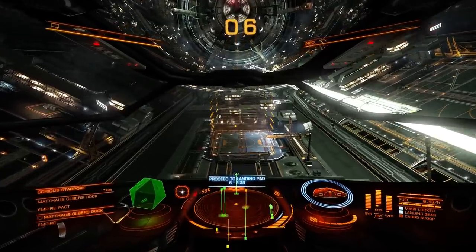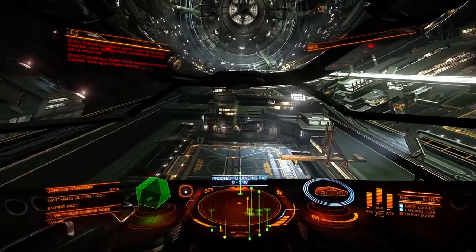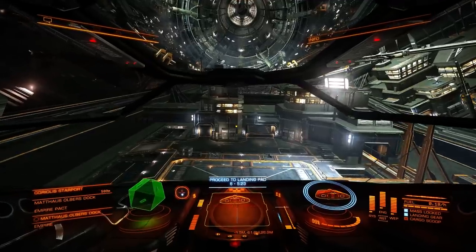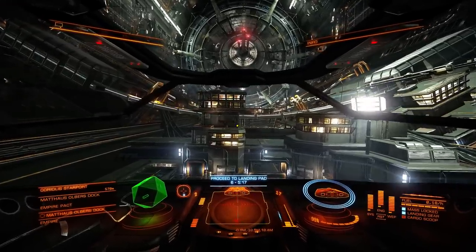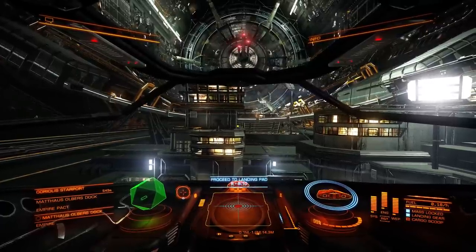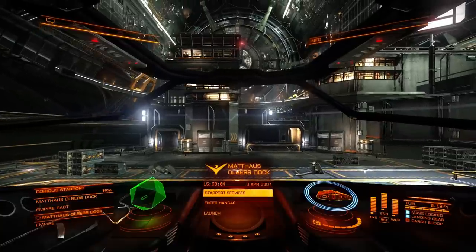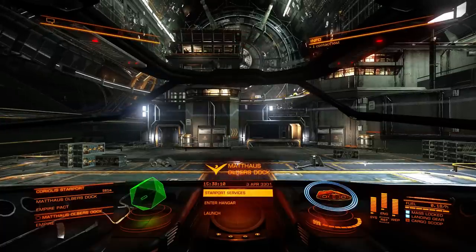Now using Shift and Control, we're gonna thrust forward until we get close to the landing pad. You can see at the bottom a landing assistant has been activated — it shows you a small representation of your ship and the target where you need to position. We are directed above our landing pad, and using the S key we're just gonna thrust slowly down till we dock. And that's basically how you dock on any kind of landing pads.